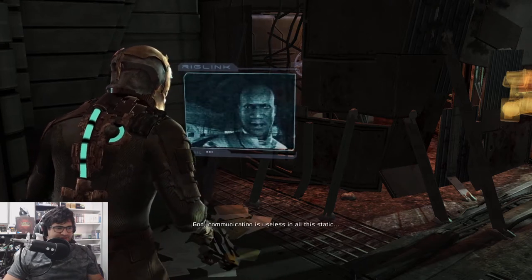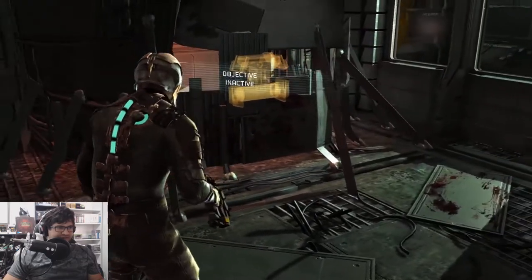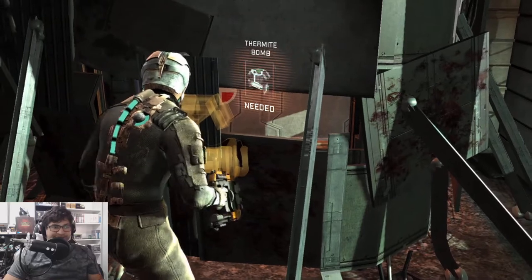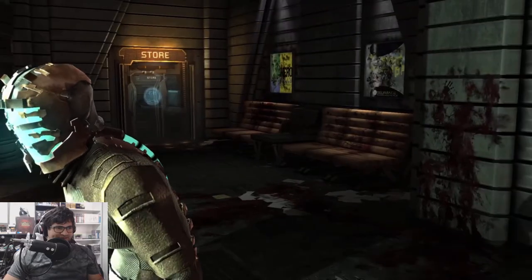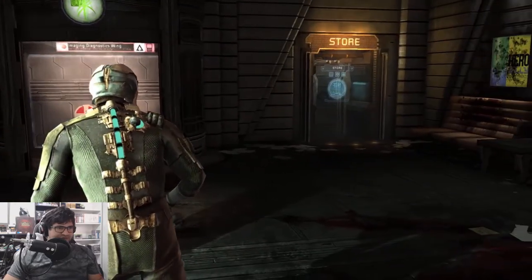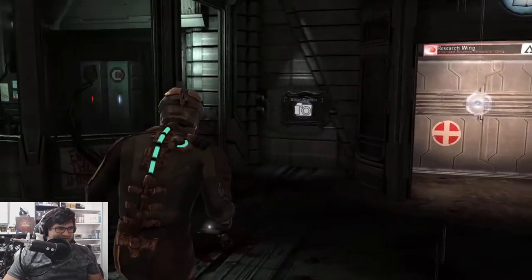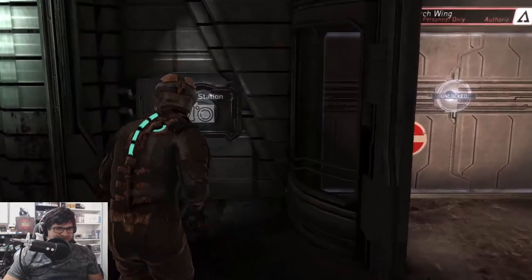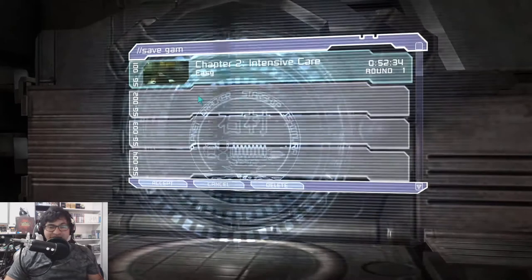Communication is useless in all this static. I'm guessing we have to put the thermite bomb there. This place looks so dilapidated. We've got a store there and a save station here. You know what, I'm gonna save just before we proceed, because I have a feeling something serious is gonna happen right now.